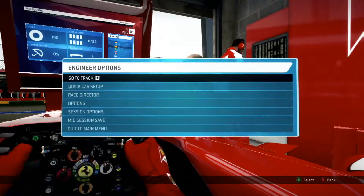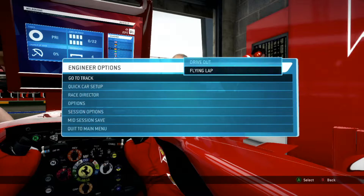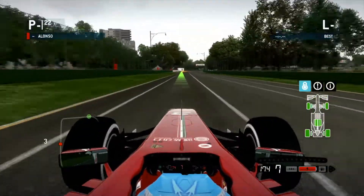Let's go ahead and do a flying lap. I'm not quite sure which one is selected — it's really hard to know. The black highlight is the selector, okay, that was tough to know.